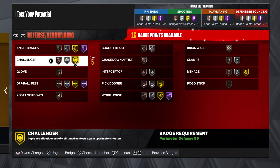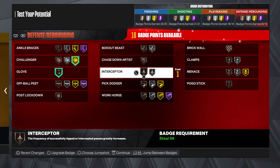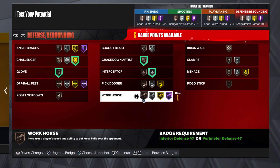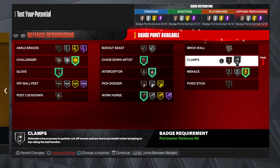And then your defense — definitely want Challenger. Try and get the Steals, do that. And then Passing Lanes, and then Chase Down Artist. And then Workhorse, which is very good on bronze. And then Menace Badge, and then Clamp.